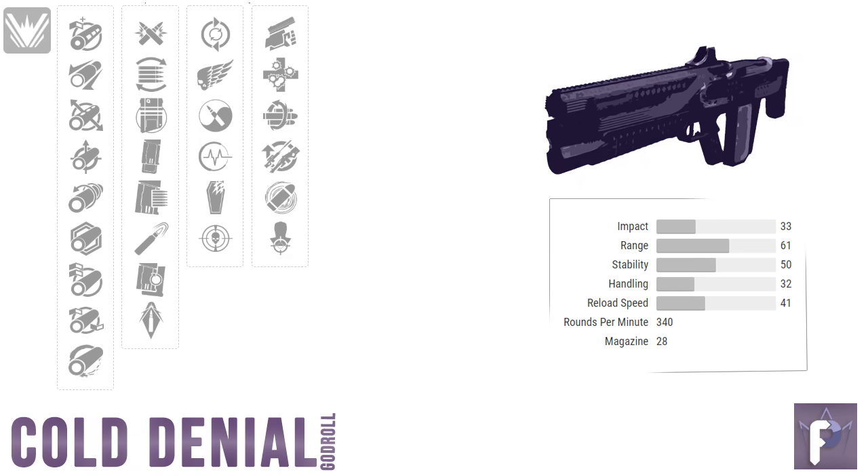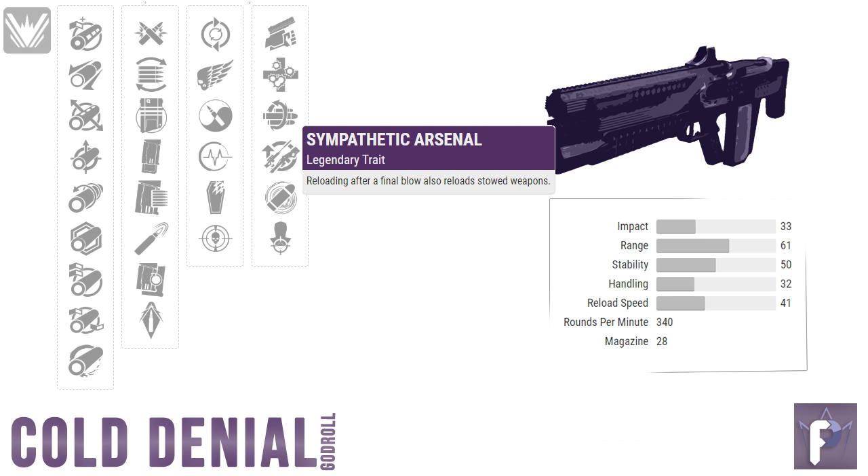Finally we've got Column 4. Let's go over a newcomer — Sympathetic Arsenal. Reloading after a final blow also reloads stowed weapons. I'm sure this has uses, probably more so in PvE, but I'm not wild about it in Crucible. The other options are way stronger, so let's move on.